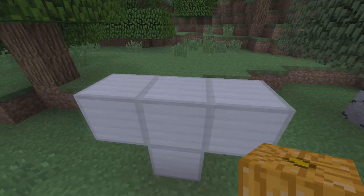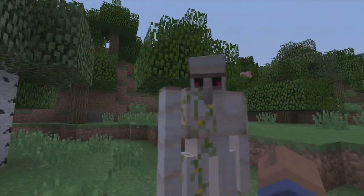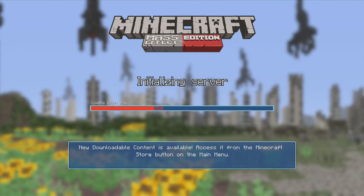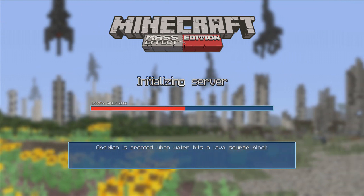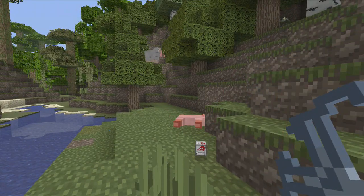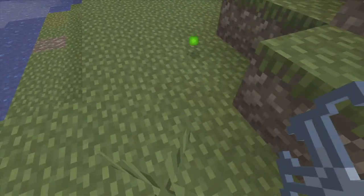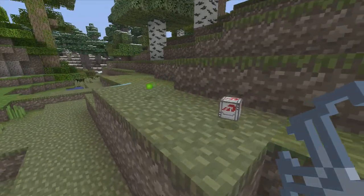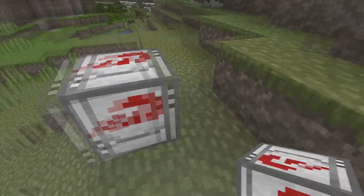We were also able to create Iron Golems. And not to mention, a mashup pack. So we got our first texture pack from Minecraft Xbox 360, which is based off Mass Effect. It's pretty much nothing like Minecraft, but it's an awesome texture pack — new skins, new theme world, and all that great stuff.